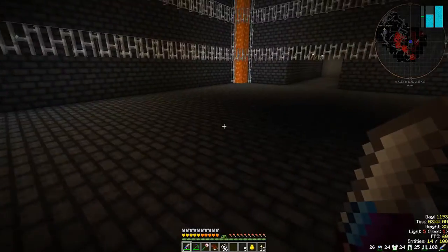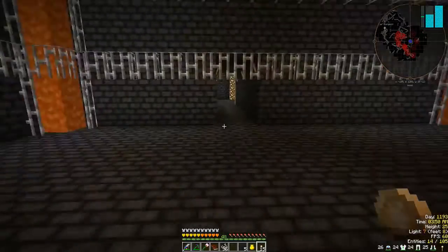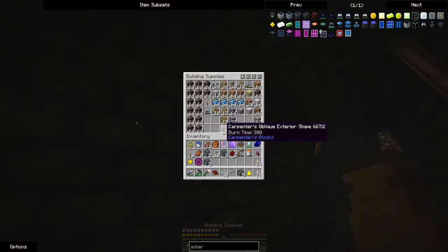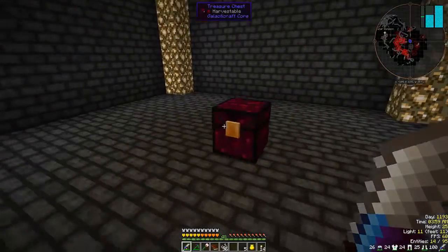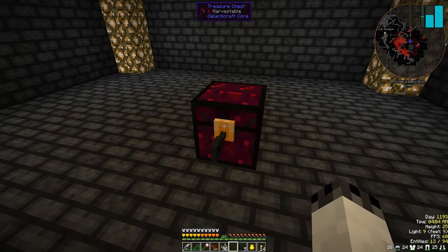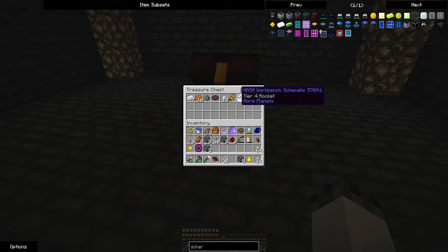So we come through here. I'll just put a torch down here, or two or three. That is the tier one chest that that key opens. And that's all the loot. Excellent — a tier four rocket.